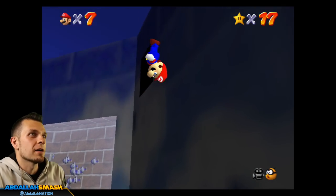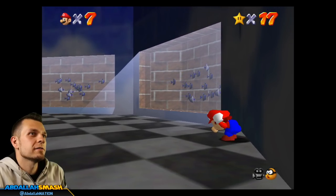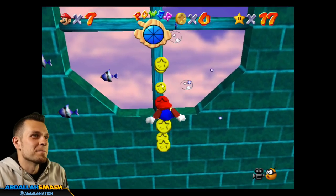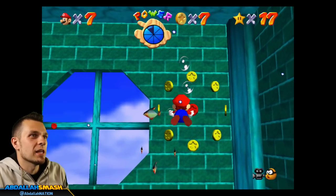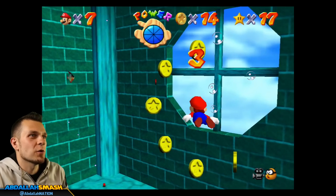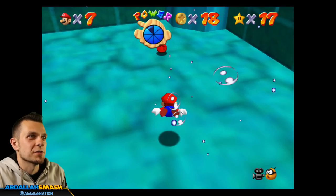That's going to be right over here. So this is interesting — we're in a giant window with clouds on the inside, but it's all filled up with water. You're not really sure what's going on with this or the thought process behind it. But the fact is that we can absolutely get eight red coins over here for one of the Castle Secret Stars.